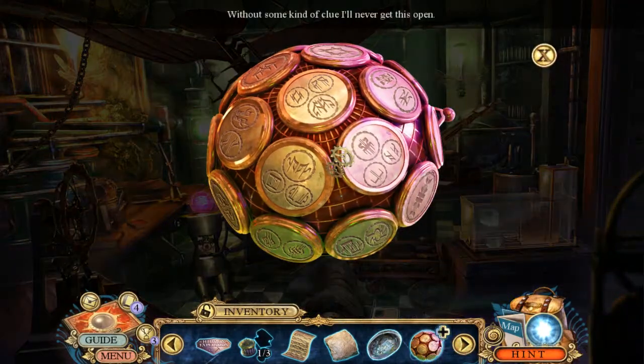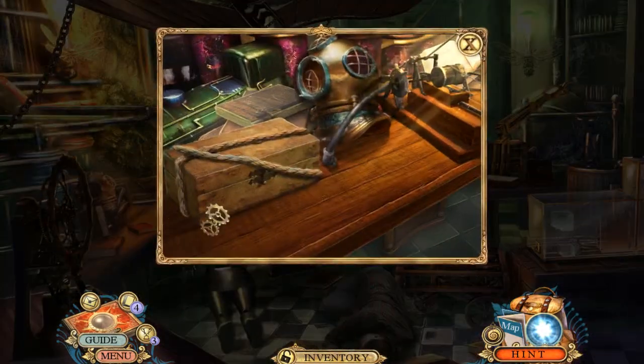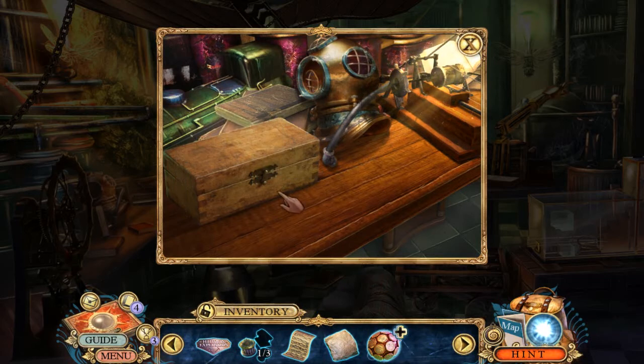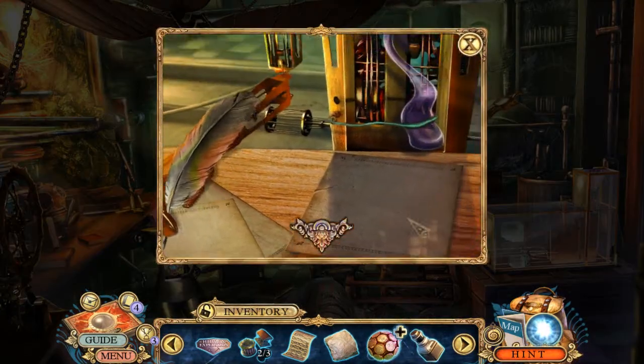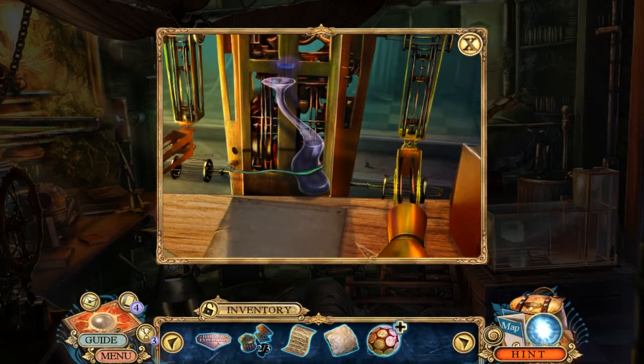We now have a spear. Without some kind of clue I'll never get this open. You know what? I have a sharp shell here. I'll take that, and that, and take a bottle from my buddy here. There you go — enjoy, slurp up all that lovely ink.